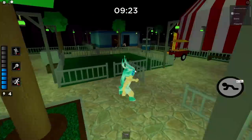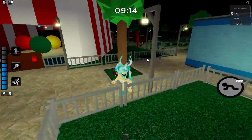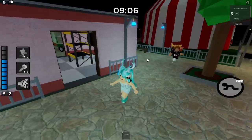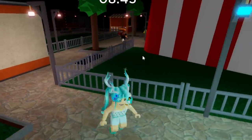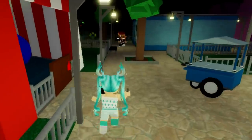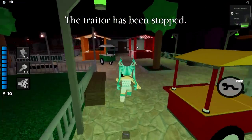I gotta protect this — I am not putting down this gun. The quest just says we have to play to the end of Traitor Mode; it doesn't say we have to escape, just that we can't die. I don't know who the traitor is, that makes me nervous. Oh snap — I see who it is! I'm about to shoot him. Got him! Yes! The traitor has been stopped — I did it! GG!